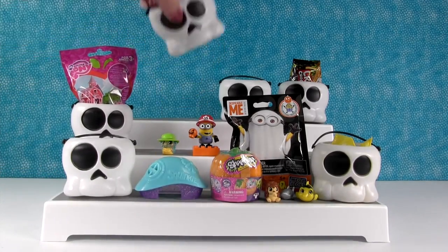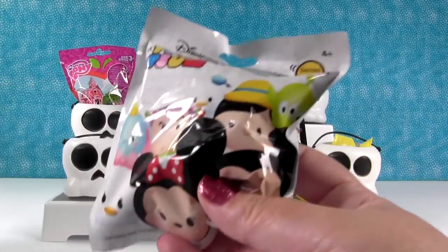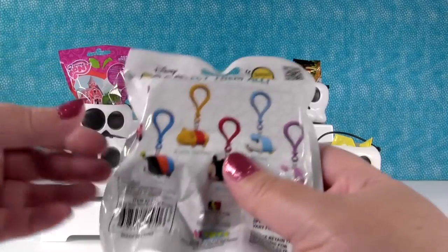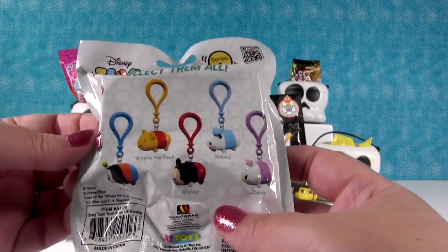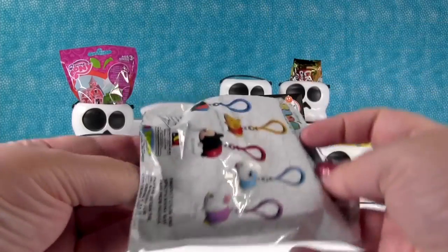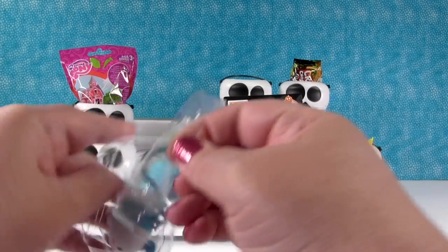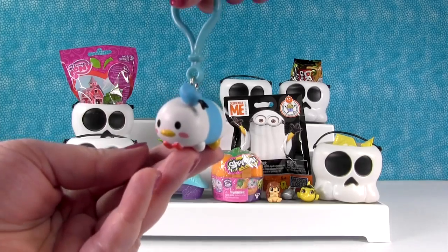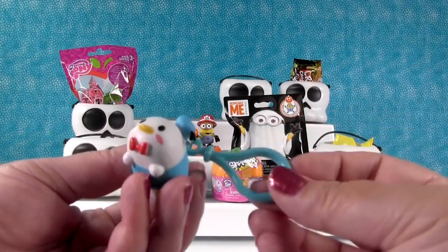I'm gonna open this little skull bucket. I have a Disney Tsum Tsum figural key ring from series one. You can get one of six characters. I hope we get Donald Duck. We need the Pooh, or Donald Duck. It's Donald Duck! So there's Donald — he's really cute. I love the blue of his shirt and hat and the little key clip.